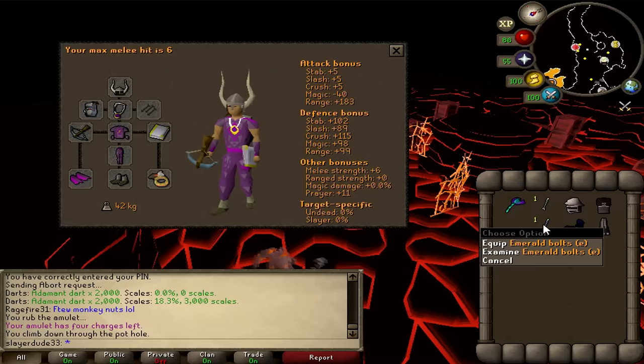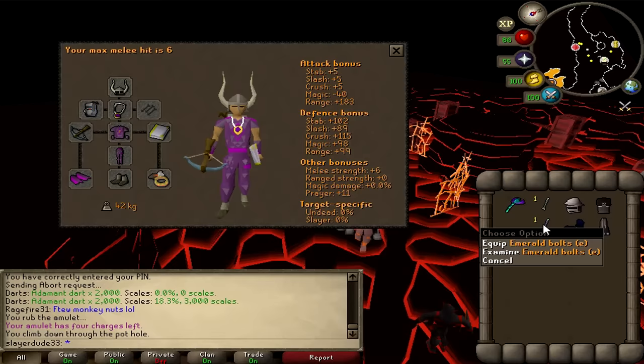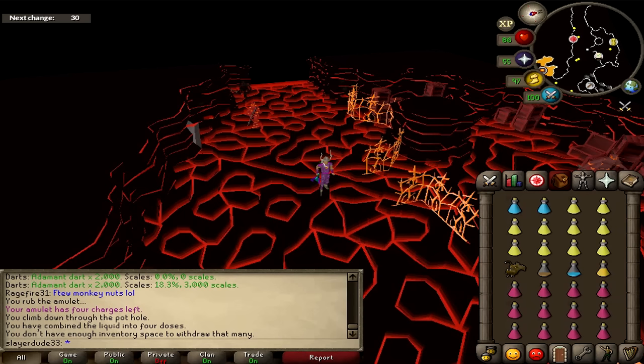If you use a rune crossbow I'd recommend bringing a book over a shield, because with the Book of Law you get prayer bonus and range accuracy. As far as bolts, I'd definitely recommend bringing a stack of emerald bolts — they have a very high chance to poison and it poisons five damage every 15 seconds. Fighting the level 360 mager takes around a minute to a minute and a half, so that's 30 extra damage once it's poisoned. Then you'd switch to diamond bolts. One tip before entering — pre-pot. You can take an anglerfish which heals over your HP, or brew and super restore, plus a defense pot and range pot.